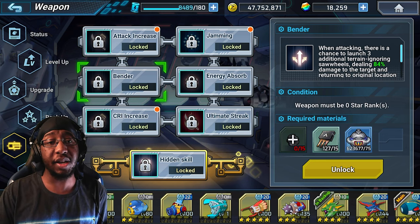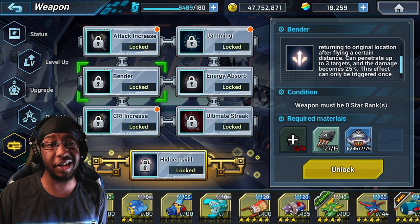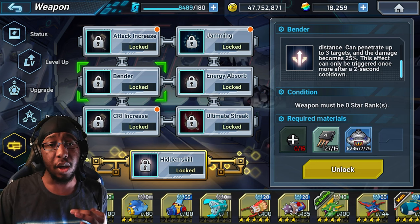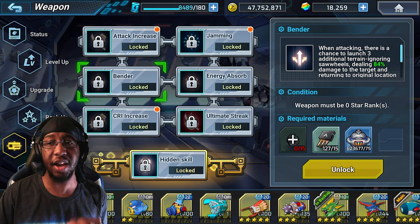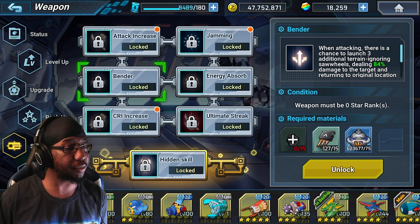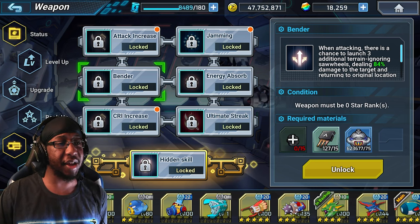The Bender passive deals 84% attack damage to the target, returns to the original location, flies a certain distance, and can penetrate up to three targets with damage coming down to 25%. This attack can only trigger once per cooldown. This is a pretty good passive - the only downside is that even on the wiki it doesn't list the odds of this happening, which is a bit unfortunate.